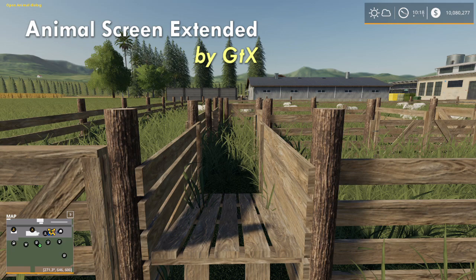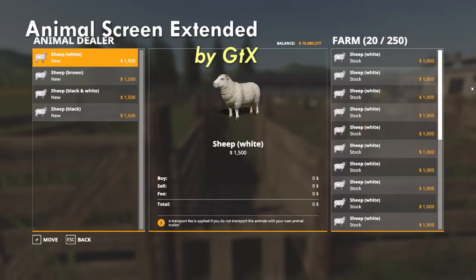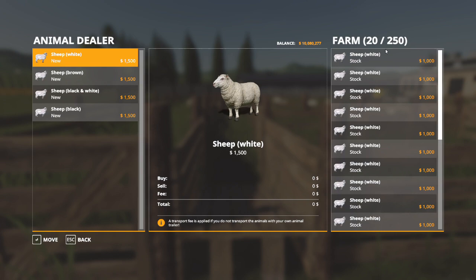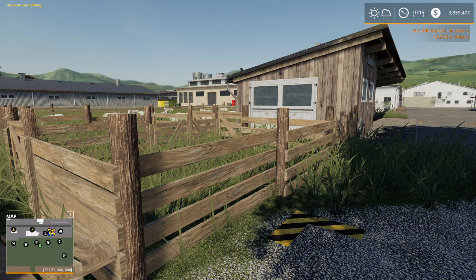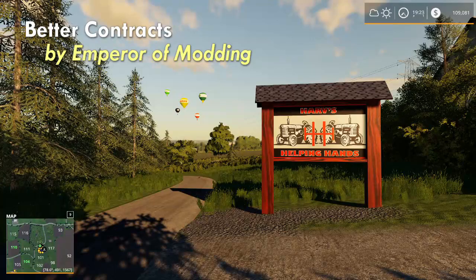Animal Screen Extended by GTX is next on my list. This gives me handy tools when dealing with animals. If I go to my animal dialog, I can see I have 20 of 250 sheep. If I want to add more, all I have to do is click the move button and hold it down — it starts ticking sheep over and the longer I hold it the faster it goes. I don't have to click every single time. This really allows me to move animals very quickly and easily. That is Animal Screen Extended by GTX.